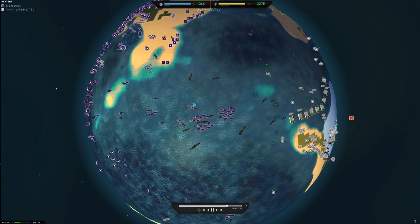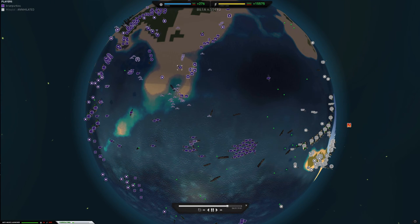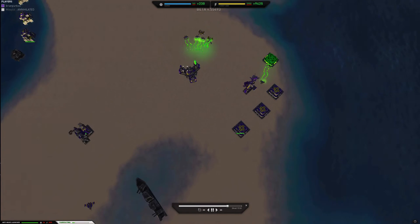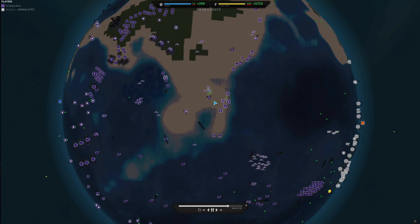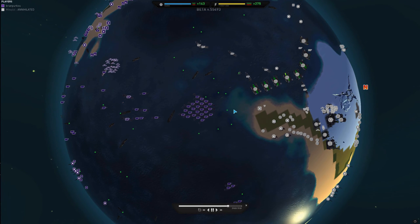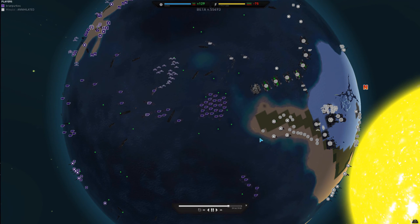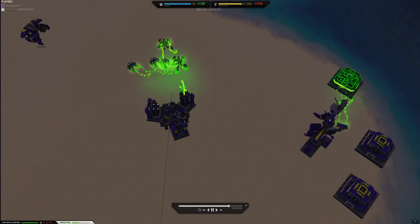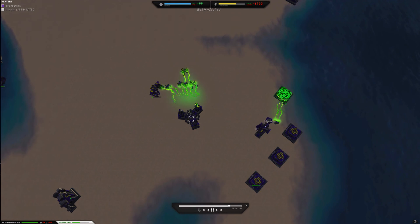At this point I figure he doesn't have much of a navy. I'm frantically trying to get up anti-nukes, so I get these bots to assist the nuke launcher and reposition my commander behind the anti-nuke launcher. I then push forward with everything I have to try and do as much damage to his economy as possible, to keep another nuke from being launched. I'm not sure if I end up getting that anti-nuke up in time.